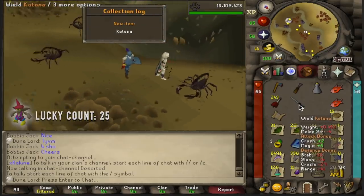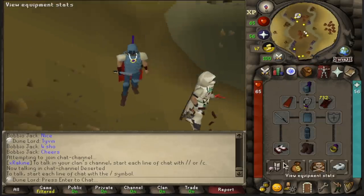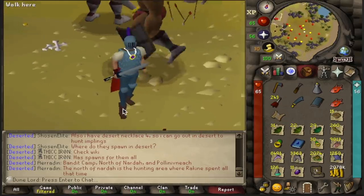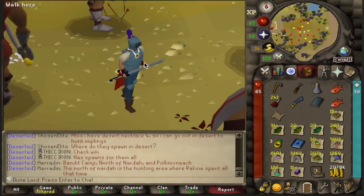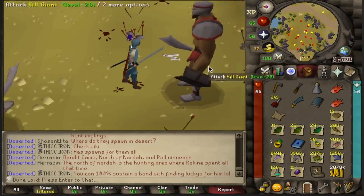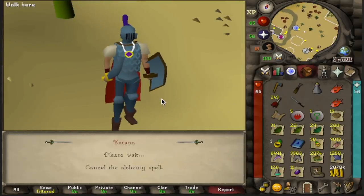Oh my God, what is this? A katana — I've never even heard of this before. I'm definitely not going to keep this because it's a rare elite clue drop, so the treasure chest that I have will not store this and it's only worth 60K in the Grand Exchange. I'm probably just going to high alch it eventually to get the money, but I do want to test it out before I get rid of it — I want to say that I at least swung it a few times. So we're going to kill this guy with it. At least we got the collection log slot to say that we had it at some point.